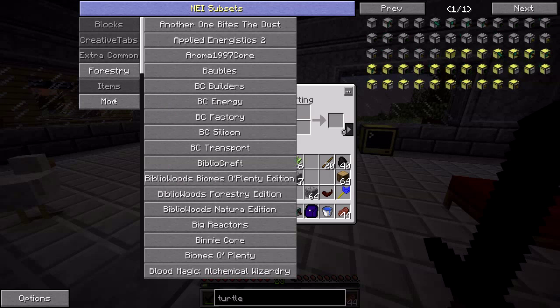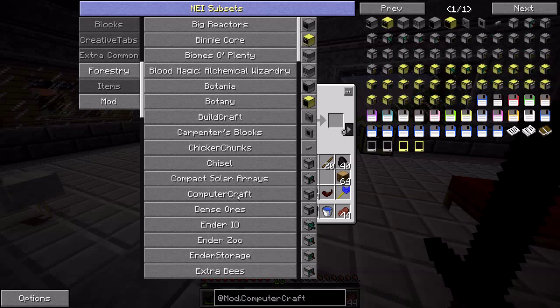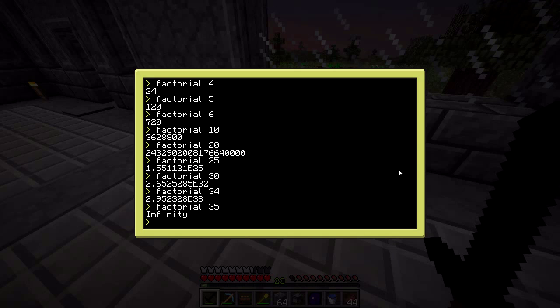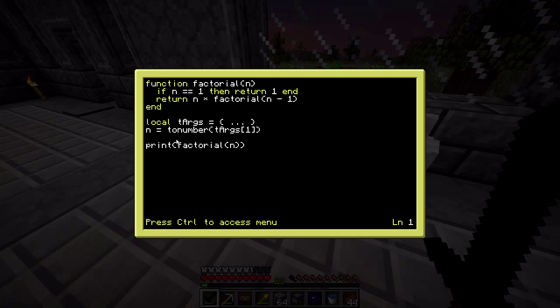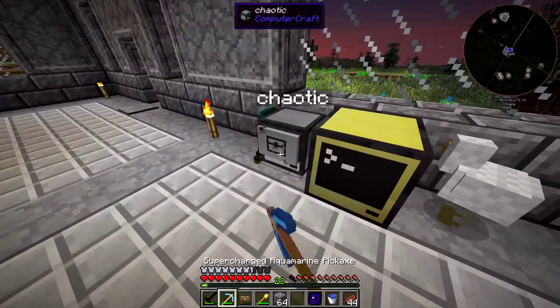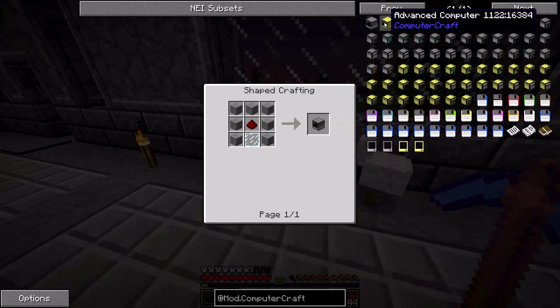Another thing worth mentioning in ComputerCraft is that there are both regular and advanced versions of the computers. The main difference is that the regular ones don't have any kind of syntax highlighting when you look at code. When I was editing a file, you'll notice some of the words are marked in yellow — that's syntax highlighting — whereas on the regular computer there's no such thing. The advanced computers require gold, I believe.